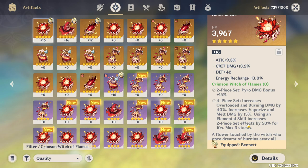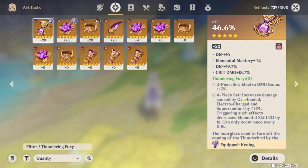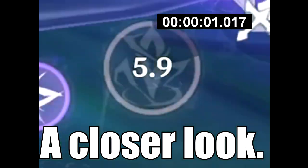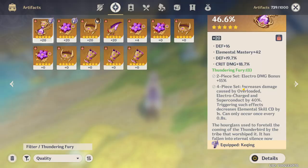It's just overall the better choice for pyro characters. Whereas for Thundering Fury, kind of the other side of Thundersoother, the overloaded, electro-charged, and superconduct damage is increased by 40%, which is automatically not quite as good because those effects don't deal that much damage anyway — whereas vaporize and melt can deal a ton. Triggering such effects decreases the elemental skill cooldown by one second, which can happen every 0.8 seconds, so they can use their elemental skill a little more often. It's just not as powerful versus Thundersoother as Crimson Witch is to Lava Walker.